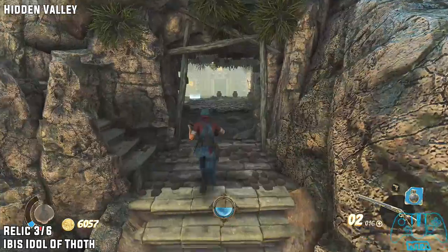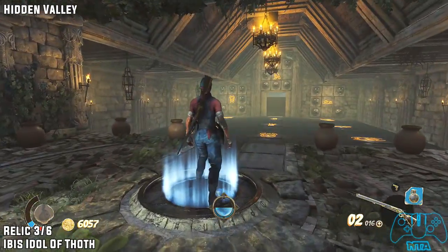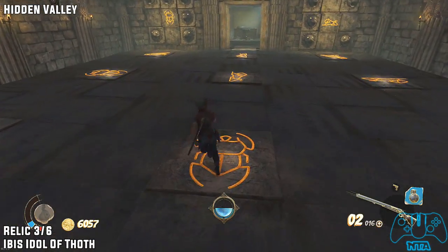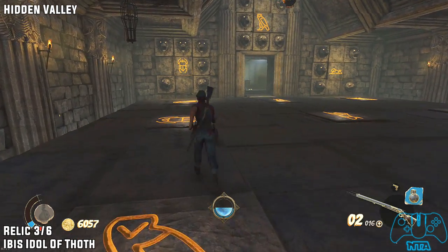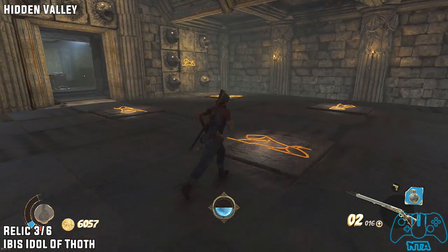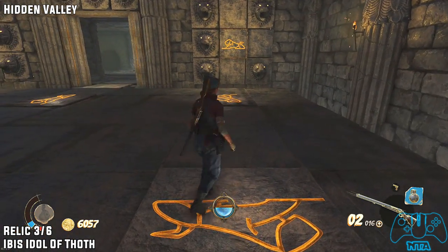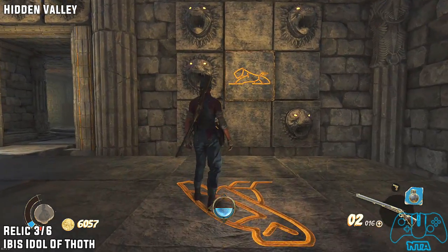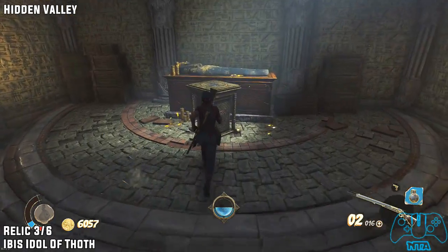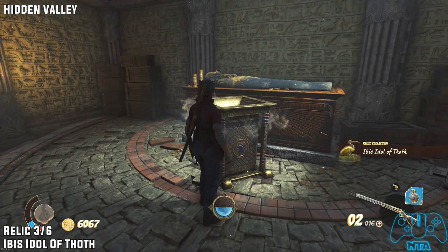Now, where the chime guy came from, you need to go inside. Stand on this pressure pad and solve the puzzle. As far as I know the puzzle does not change, so you just copy what I'm doing and you'll be good. Pretty much for this puzzle, you're just making a big S. Once you get to the end, go to the chest, grab it and move on.